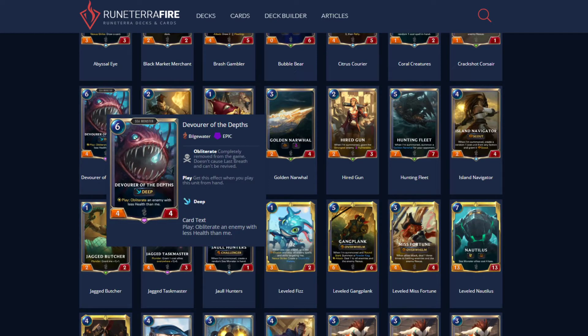Devour the Depths: super strong card if you're in Deep. Obliterate an enemy with less health than me. Obliterate means removed from the game — they cannot be revived, Last Breath effects do not go off. You can obliterate an opponent's champion and they cannot Rekindle it. Great card. However, if you are not in Deep or don't have leveled-up Nautilus out, this is terrible.